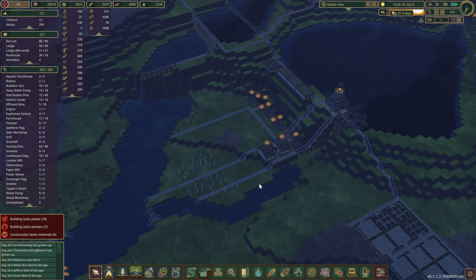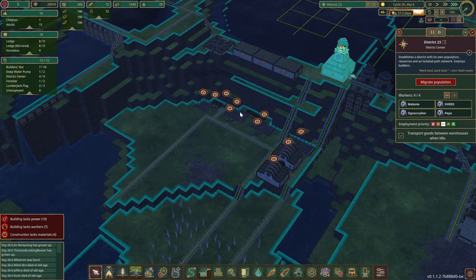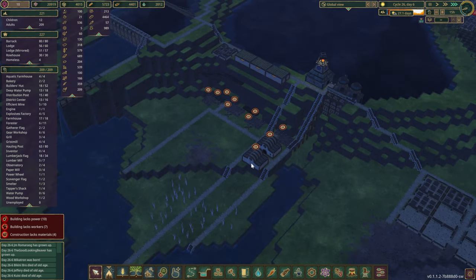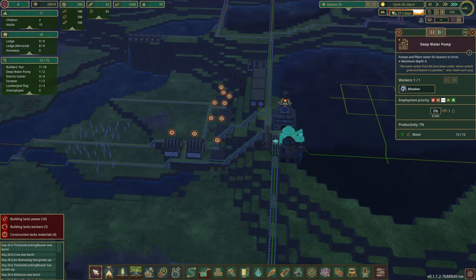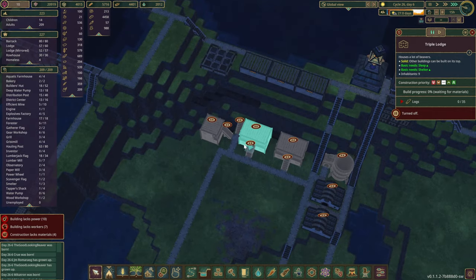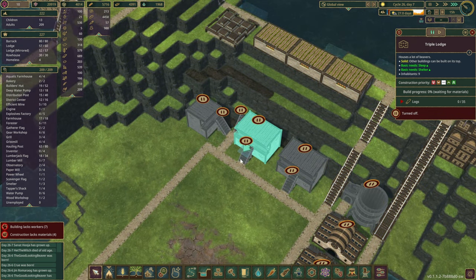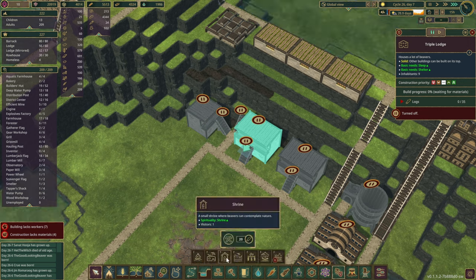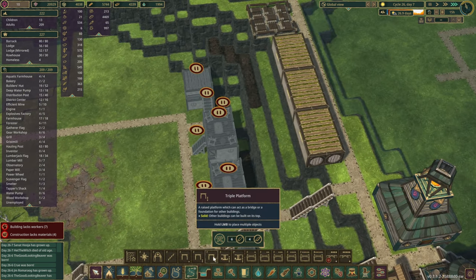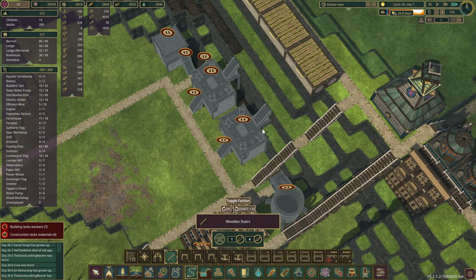In this little peninsula I think this could be a really nice area for permanent residencies for the beavers. I also want to turn this into a folkdale-themed little district. I do have to change this around — the deep water pumps will have to stay. Using the triple lodges, they'll have a little staircase going up because the entrance is on one level of the ground.